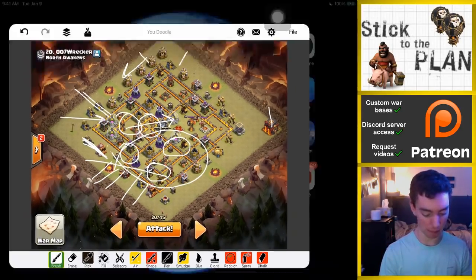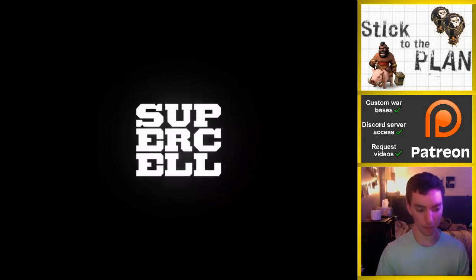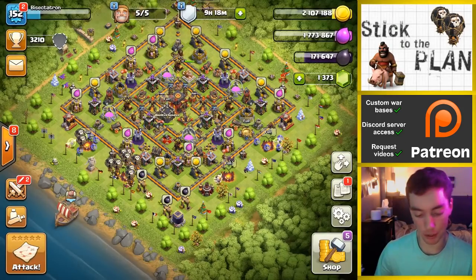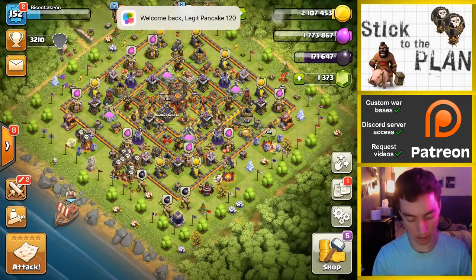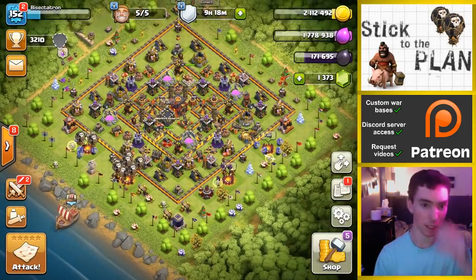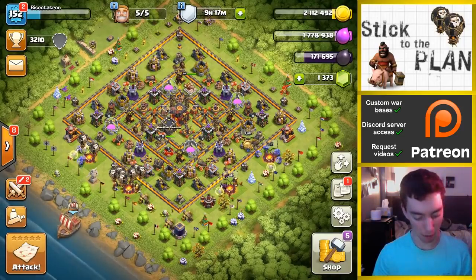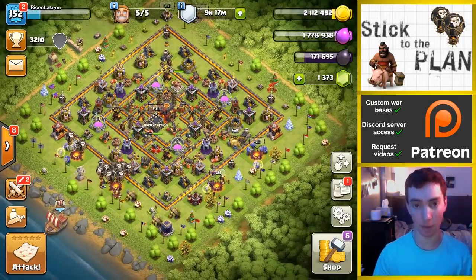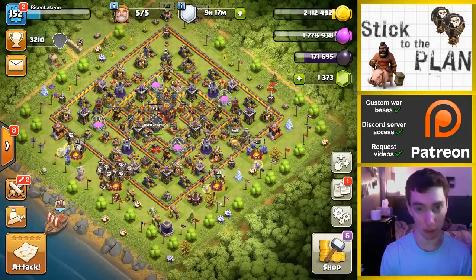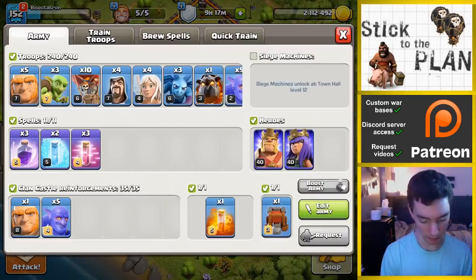I'll show you guys my army comp as we get into it. But I'm thinking about getting the new iPad Pro. I'm not sure though — it looks really cool. I'm not one to get the new Apple products much; I like to get the older models for cheaper, but the iPad Pro looks really cool. So maybe next time you see me on a live attack on my iPad, it'll be on the Pro. Maybe wishful thinking, but just something I was thinking about recently.